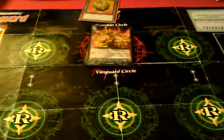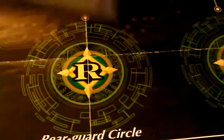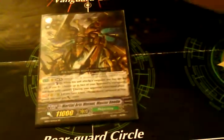And to finally wrap up the Grade 3 lineup — one Martial Arts Mutant Master Beetle. Limit Break of the deck. When you have four or more damage, Counterblast 3. When his attack hits a Vanguard, Counterblast 3 to choose two of your opponent's rearguards — they can't stand.